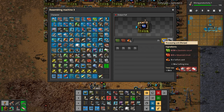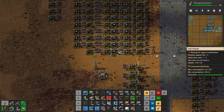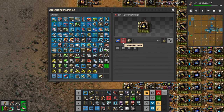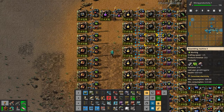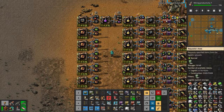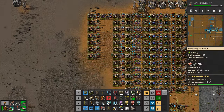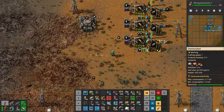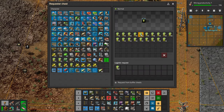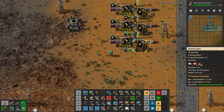How are we doing for yellow science? Yellow science is the bottleneck right now — it's not getting enough flying robot frames. And frames are missing batteries. Batteries I need to scale up. I'm doing them down here — we have chemical factories in this factory, so we're flying in barrels of sulfuric acid and turning them into batteries. I think we need to scale this up.